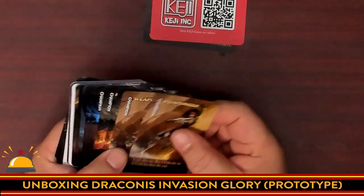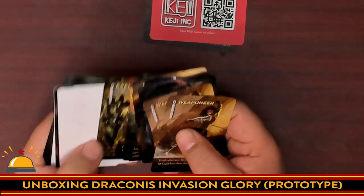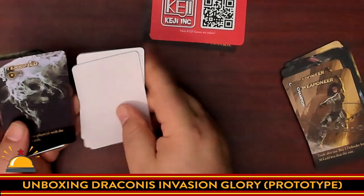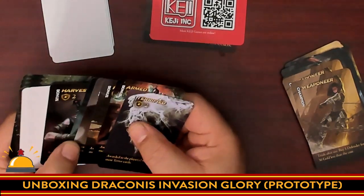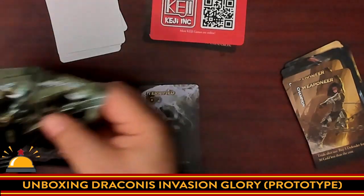Then we get right to the new champion cards, which I'm going to pull out. Then we get some blank cards in between — remember, this is a prototype. Then we have the new bonus cards, and then some more blank cards, and then the new invocations.